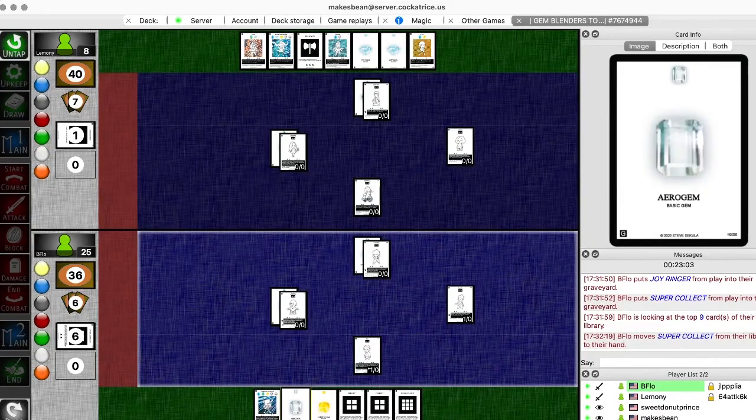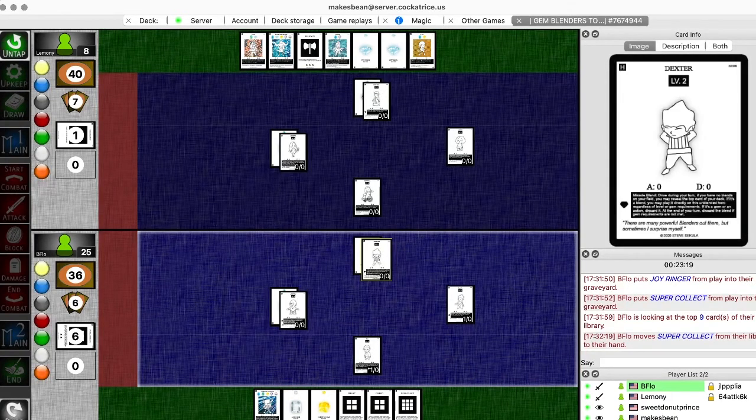Can someone explain to me how the Super Collect works in this deck? Because he will know each time what his Dexter will get, because he has organized it in a way. You can always Jericho level 3 or something, because the opponent will always get level 5. And Dexter - he will always hit something with Dexter. He won't waste any card.